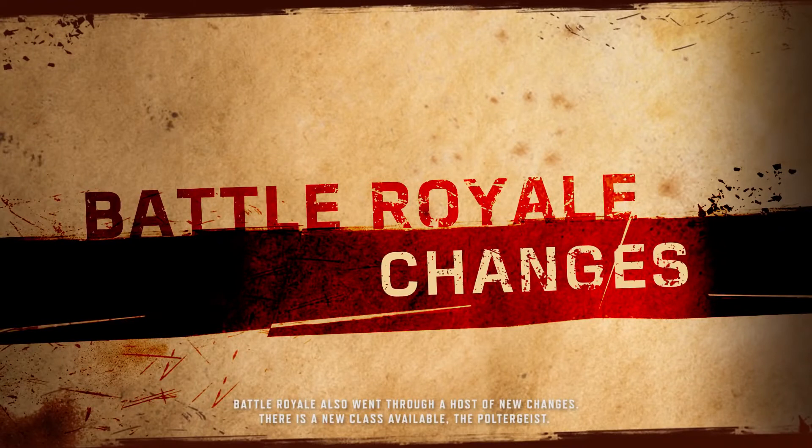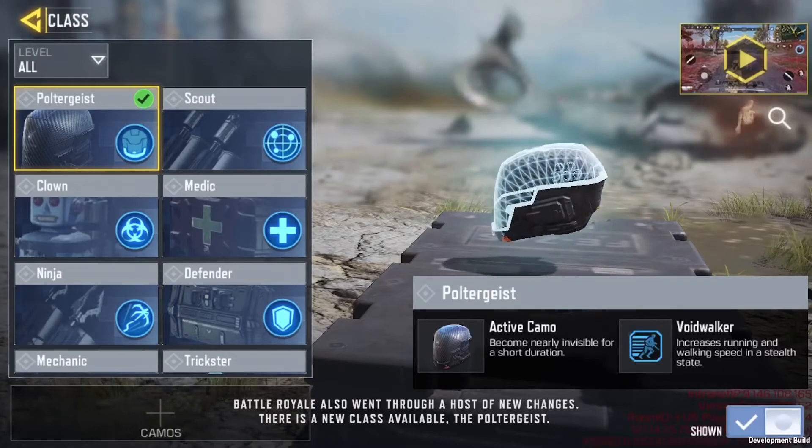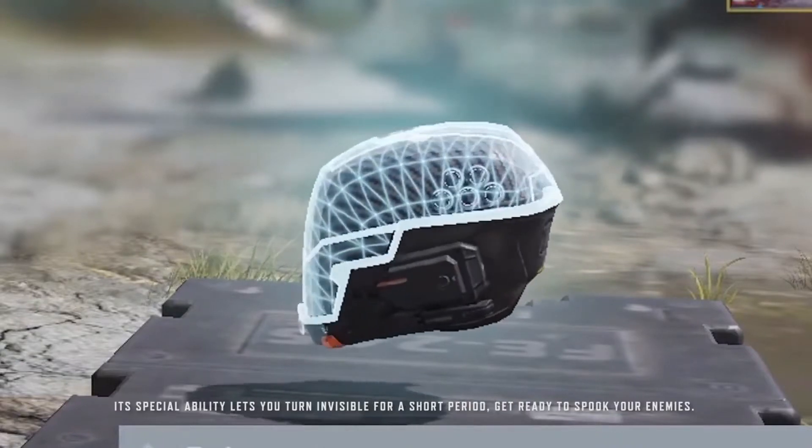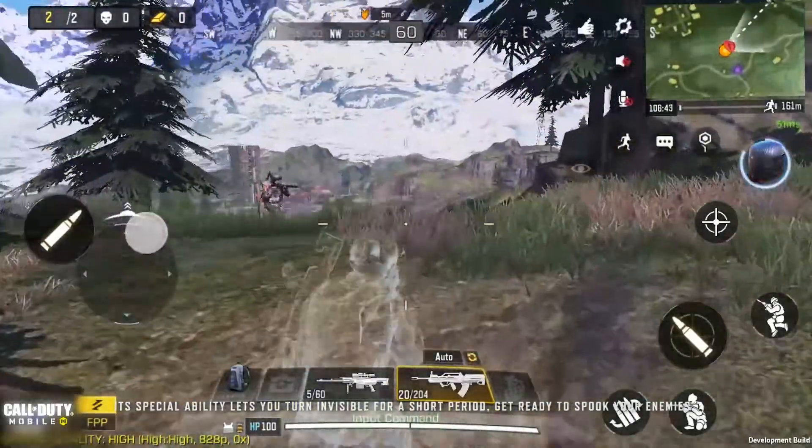Battle Royale also went through a host of new changes. There is a new class available — the Poltergeist. Its special ability lets you turn invisible for a short period. Get ready to spook your enemies.